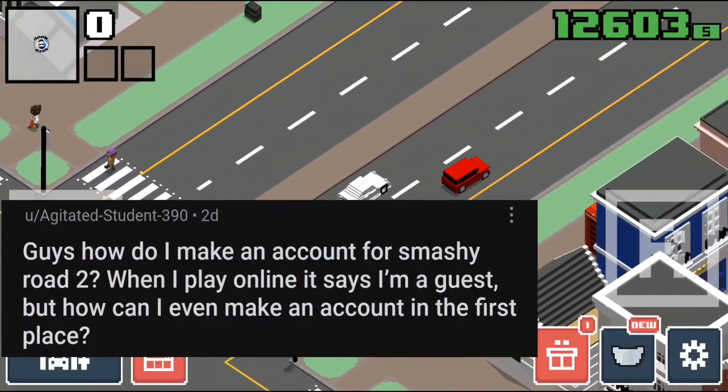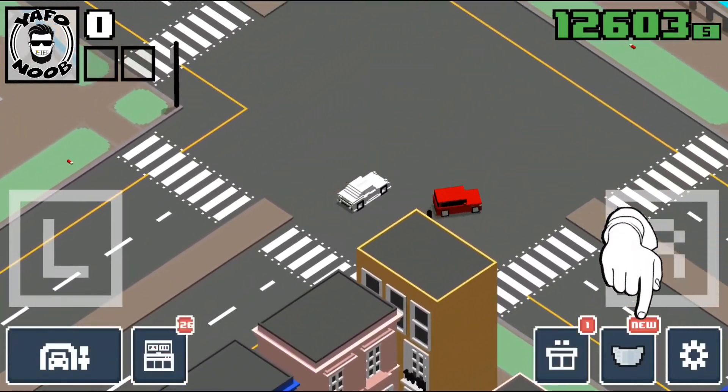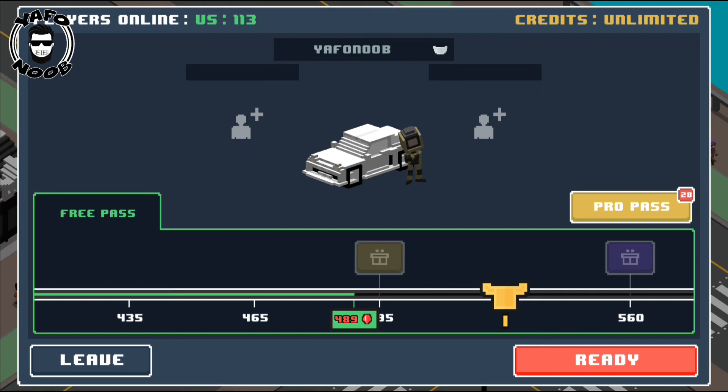Today I'm going to show you how easy it is to change your name in Smashy Road multiplayer. On the bottom right where that flashing present is, click the icon that's in between that and the gear — that brings you into the multiplayer mode. Notice up on the top, my name up there is Yaffo Noob.